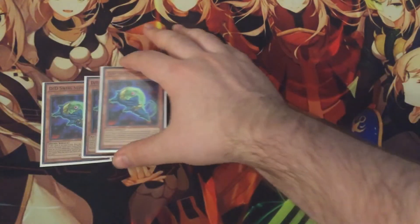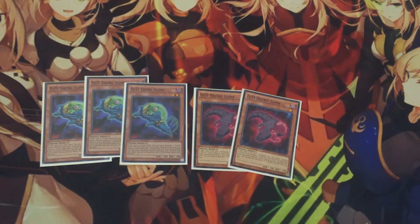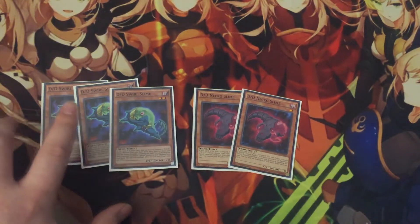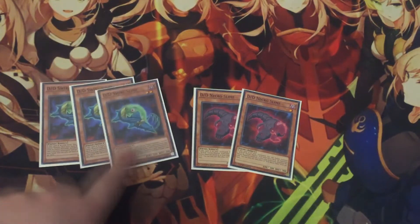For the slimes, we're playing three copies of Swirl Slime along with two Necro Slimes. Necro Slime went down to two because you don't always want it in your hand — you want to put it in the graveyard with things like Swirl Slime, Foolish Burial, or Copernicus. It's good to have that Miracle Fusion-style effect as an extender, but it's best at two. Swirl Slime is one of the best starter cards in the deck — it can activate in hand, fusion summon, and then banish from the grave to special summon a DD monster. It's a great extender and play starter.